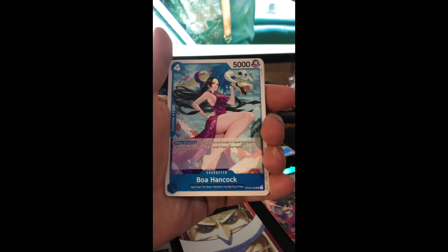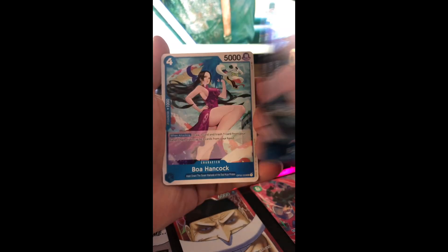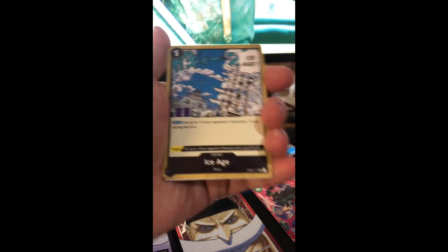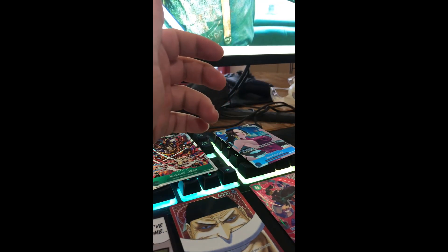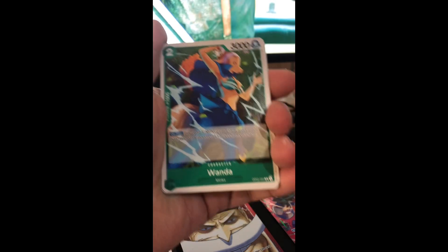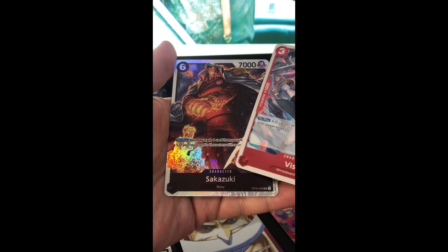Doberman, Full Body. There's the regular Boa versus the alt art box topper — as you can see, it's just a zoomed-in foiled version. Akugo, Ice Age, rare Shiryu, and rare Meteor Volcano, which is also a really nice-looking card. Zoro, Moby Dick, Sphinx, Wanda, Moria, Sol, Django, Niko Robin, Meaning Koala, Curly Dadan, Vista, and Sakazuki — that's the SR Sakazuki, and he looks awesome.